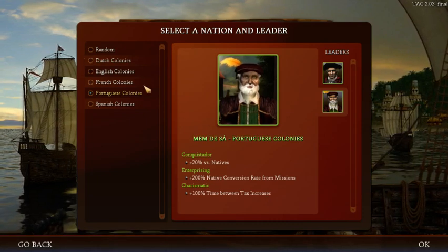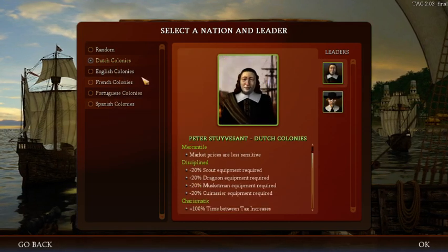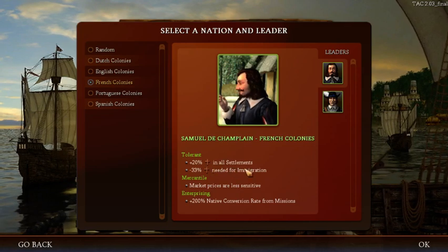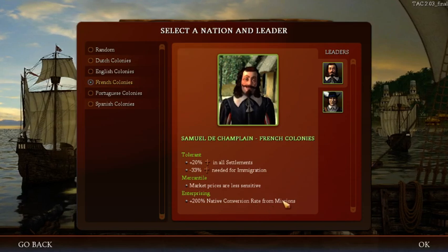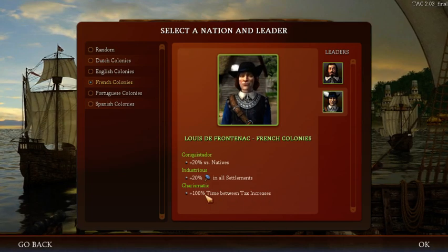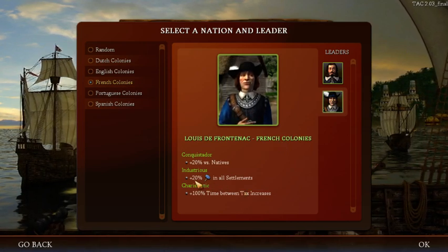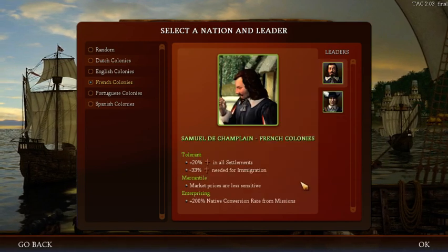The mod has also added different attributes to standard leaders. The French are now better for immigration, market prices are less sensitive, and they also have 200% native conversion rate. They get the Dutch-inspired 100% time between tax increases. The French also get less production needed to build stuff. Let's try Champlain and try to be friendly with the natives again.